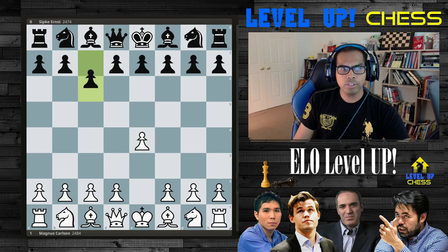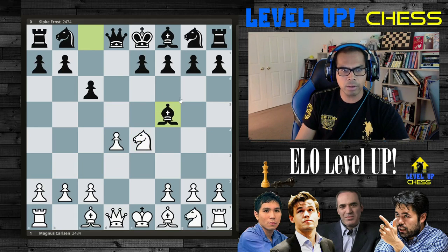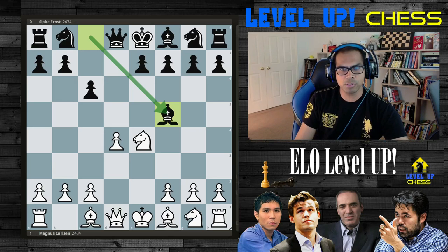It starts with e4, c6 by the opponent, d4 — no alien gambits today. d5, undermining the center. Nc3, not pushing, not the advanced variation. Takes and takes. And then bishop to b2. One of the advantages of the Caro-Kann compared to the French defense is the bishop gets to go out — the light-squared bishop specifically.